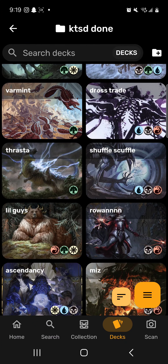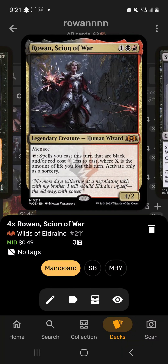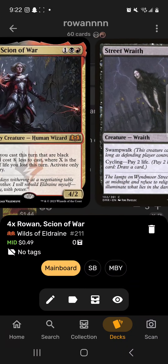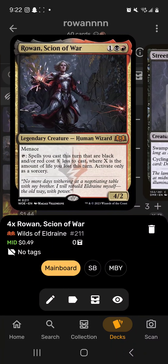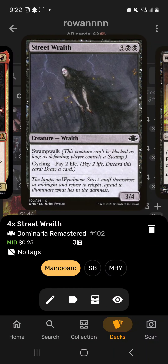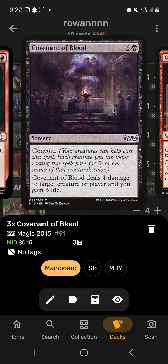Next up is Rowan — a Rowan, Scion of War deck. Your black and red spells cost X less where X is the amount of life you've lost this turn. We use Blood Celebrant and Wall of Blood to get our life lower — you could pay like 19 life and have X spells cost 19 less. Then hopefully swing in with Rowan to win. Street Wraith is a good cycler that also helps us lose life, Wizards Rockets for draw, and Cathartic Reunion for draw.